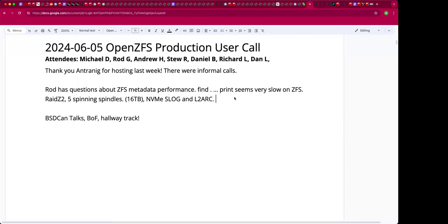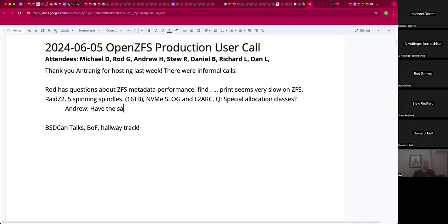I guess this is a new thing I don't know very much about — what the metadata special allocation class is. Who wants to give a rundown on it? You would want to have at least the same degree of redundancy on your metadata that you have on your normal pool. That's a good point.